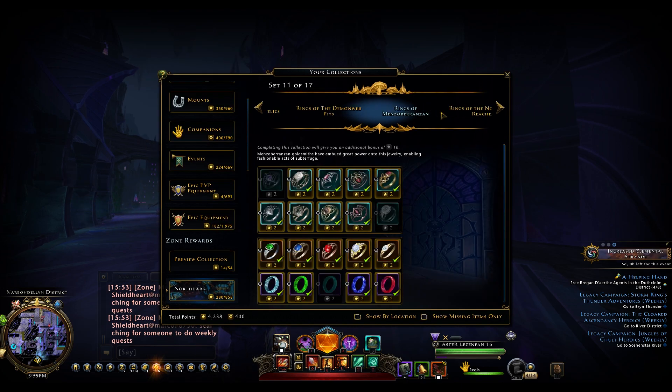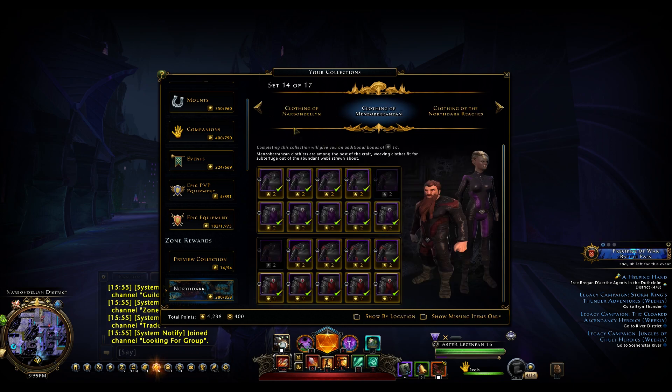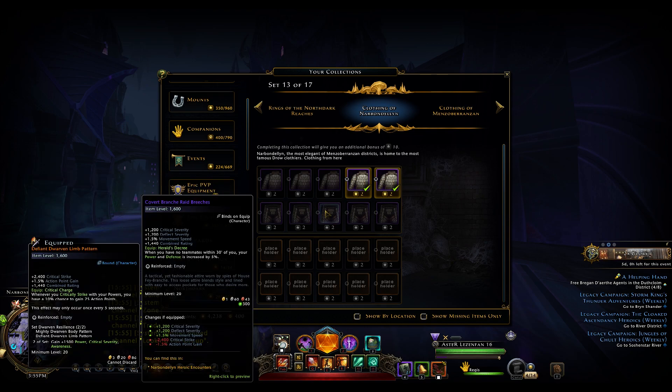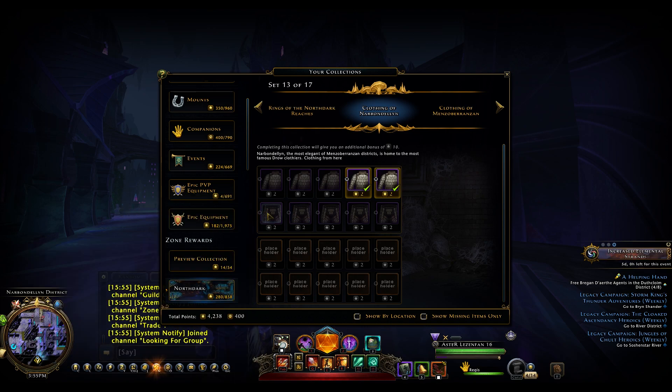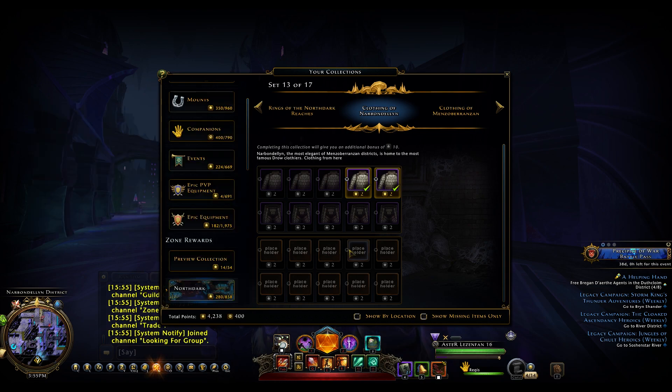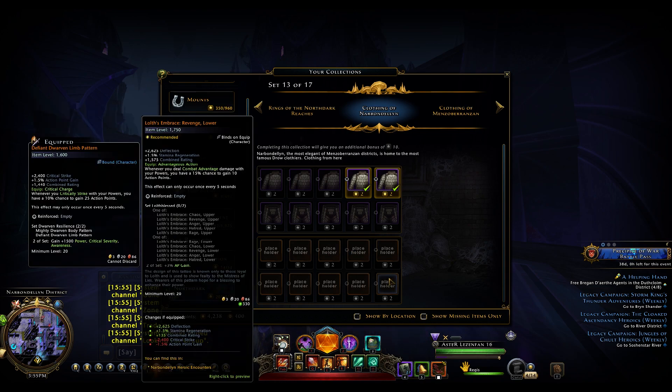They also added new shirts and pants, which can be found in the heroic encounters in the new zone, Nardobelin. There are also legendary shirts and pants, and as you can see, they have a set bonus like the dragon hands shirts and pants — in this case the bonus is 3% Epic gain. I think they are so good, I can't wait to find them and test them on my characters.